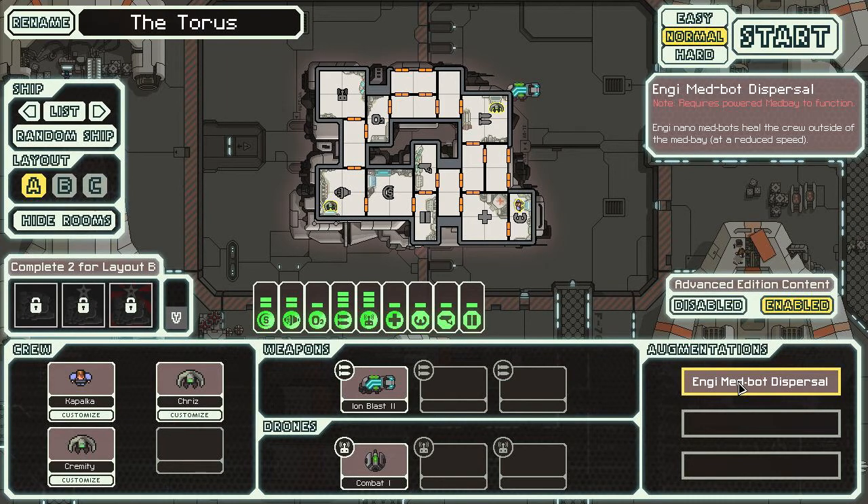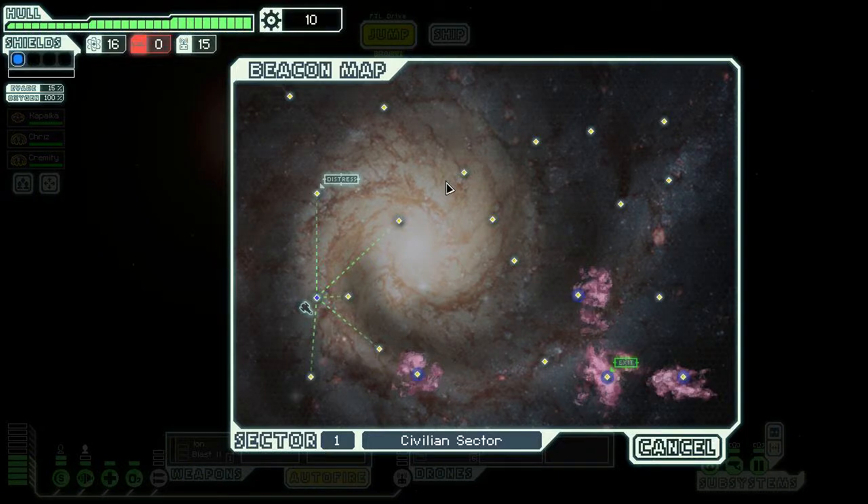We have Engi Medbot Dispersal — Engi nano medbots heal crew members outside of the medbay at a reduced speed. That's pretty cool. This game is like poker: there's a lot of skill involved but you're at the mercy of what you draw.